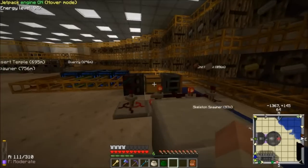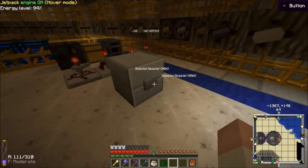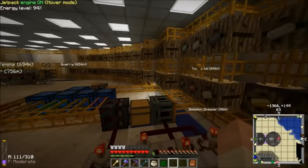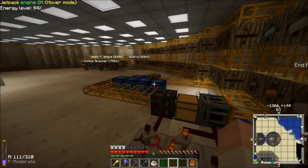I'm just making these geothermals so I can upgrade to the Gregtech thermal generators later. So let's see how this works. Press this button here. The timers are pulsing. It's retrieving all the items out of my network, just throwing them in that chest.